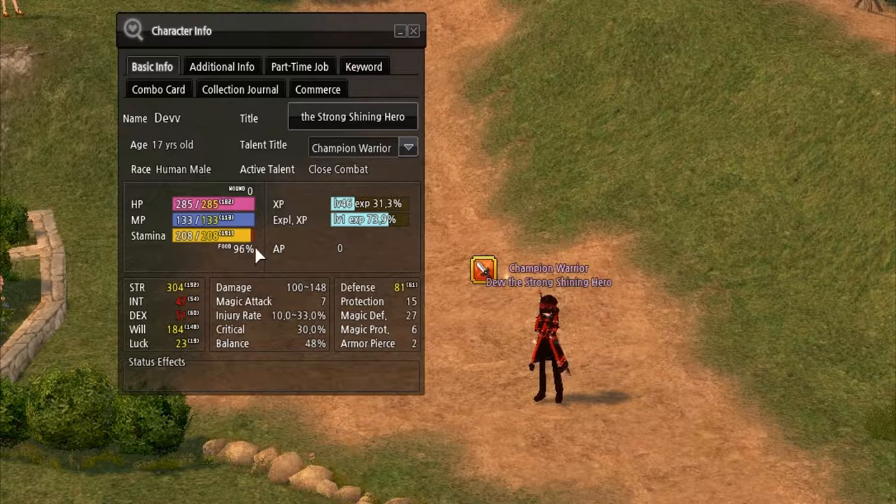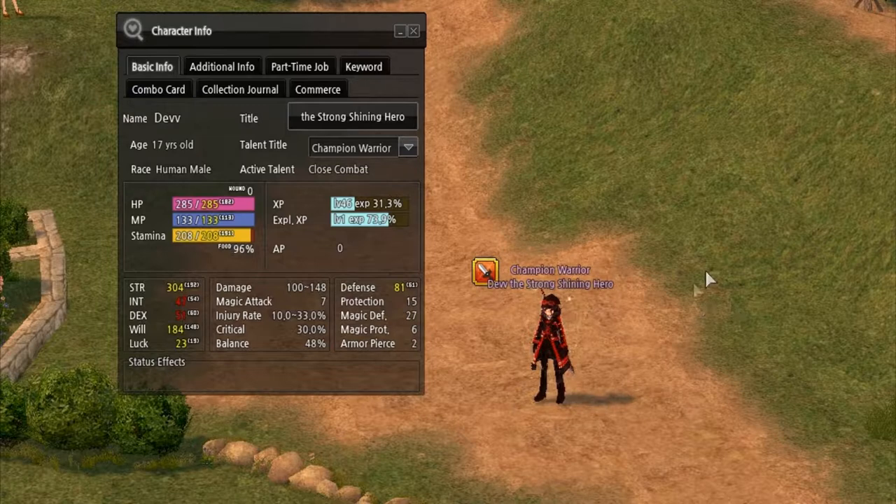Let me try to explain stamina. Everything you do in the game, besides magic, requires stamina. Especially if you're a warrior, a knight, or a fighter — you're going to use up a lot of stamina, which is why it's highly recommended you get a lot of stamina potions.